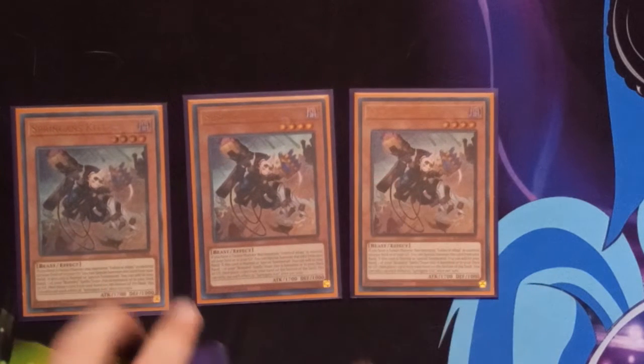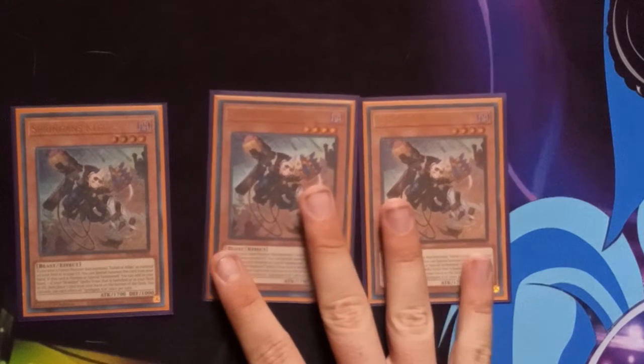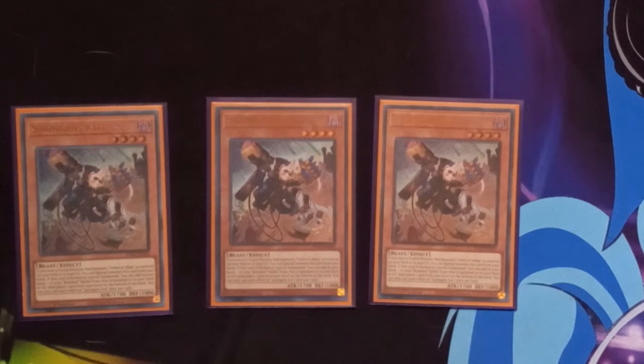Next up we have Triple Spriggan's Kit. It's basically an Aluber, Jester of Despia, just a little bit worse. If you control an Albaz fusion monster, you can special summon it from your hand. If it's normal or special summoned, you can add one Branded spell trap that is banished or in your deck or graveyard to your hand, but then you have to place one card from your hand on the bottom of the deck — so you get access to your Branded Fusion. I would definitely play Aluber over Kit, but Aluber is not budget right now — I don't have one and I'm waiting for the reprint.